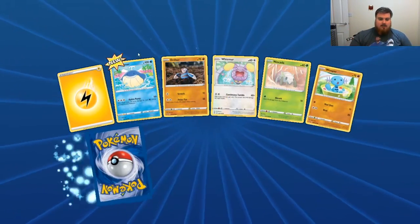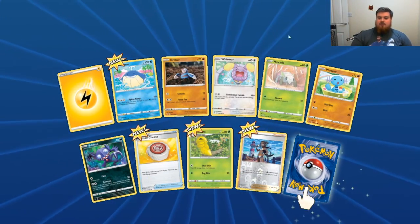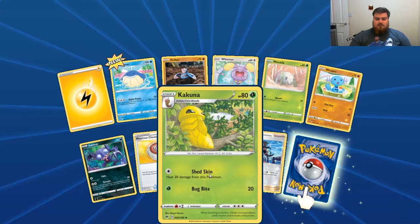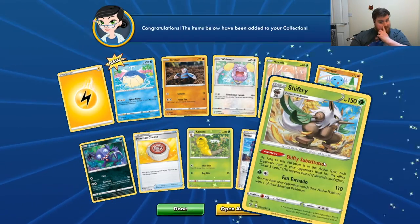Electric Energy, Whale Ma, Clay Drillba, Whismur, Ninkada, Wooper, Sable Eye, Moo Moo Cheese again, Kakuna, Reverse Nessa, and Shiftry.